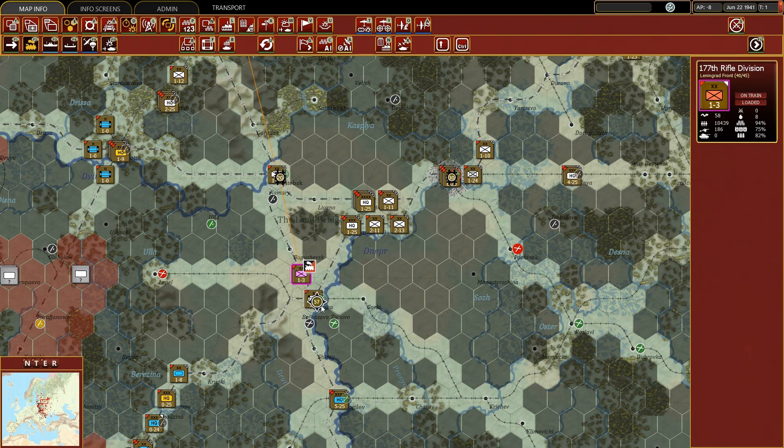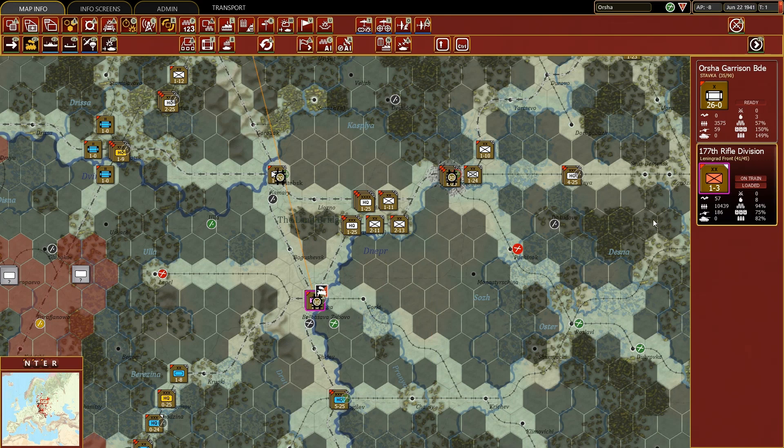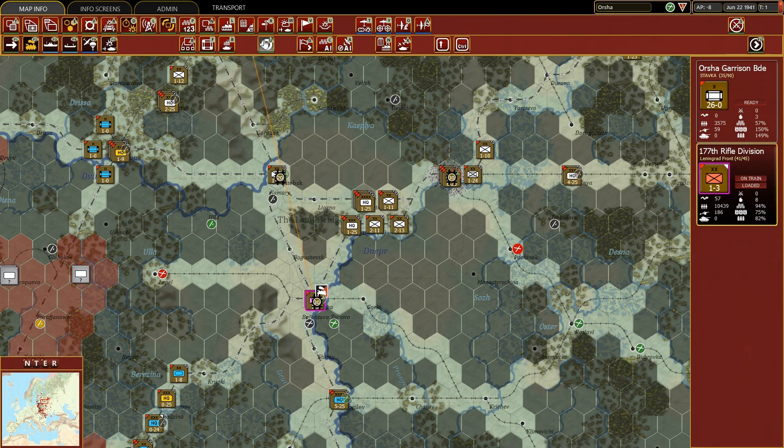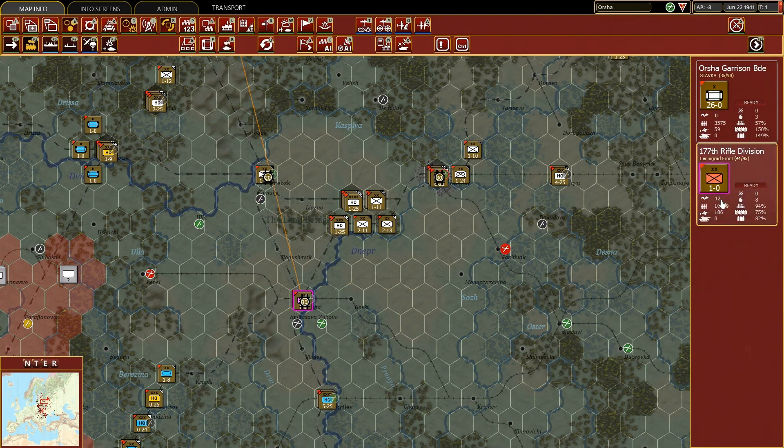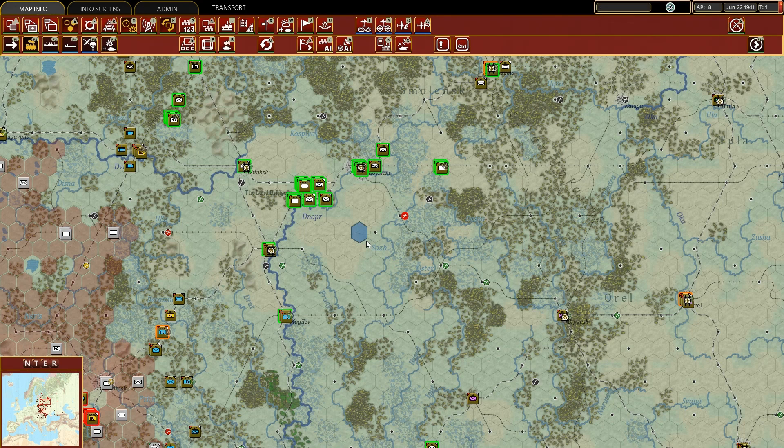Then I discovered that if I move the division onto a hex which has a railyard of level 2 or above, that railyard will facilitate the unloading of my division from the railway convoys. If I click on train it says 100 SMPs are required, but if I move it here — you see — I went from 58 down to 12 SMPs. I lost all the movement points, but I could unload the division on the very same turn I moved it.